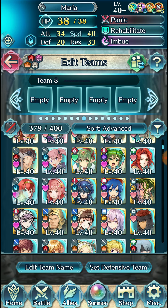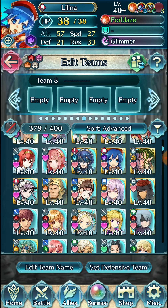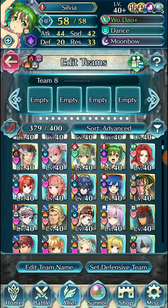I'll be going through my barracks — mostly going through the 5-stars and then quickly going through the 4-stars at the bottom. Of course, these builds may or may not be optimal because either they were remnants of an Arena Assault build, and skills, seals, and skill sets have been flying around. So what you see may or may not be representative of what I typically run.